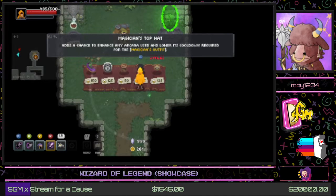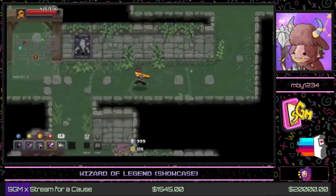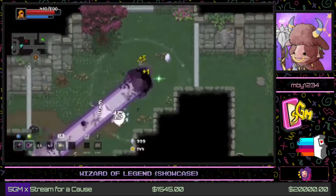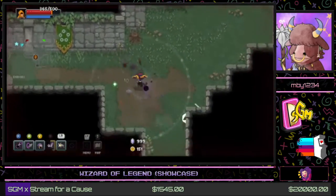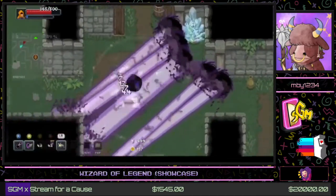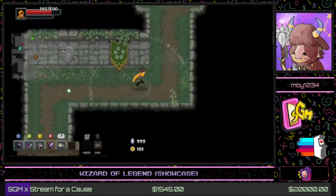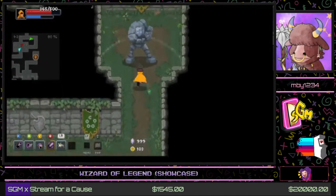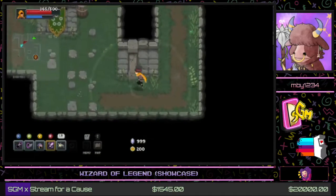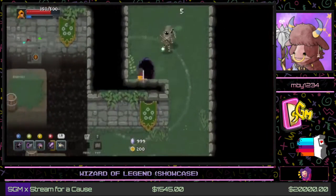Let's buy that potion just in case, as it could also give us a nice synergy item. Throughout this run you'll notice me picking up purplish crystals — that's the roguelite currency of the game, which lets you customize future runs. Rather than enhancing abilities, it lets you start with different items and magic. In that starting area, you'd be able to buy items currently available in the shops and start with them — or pick different arcana to use.